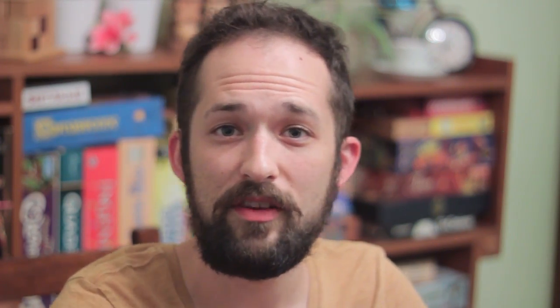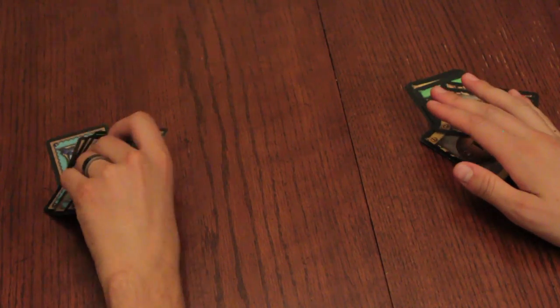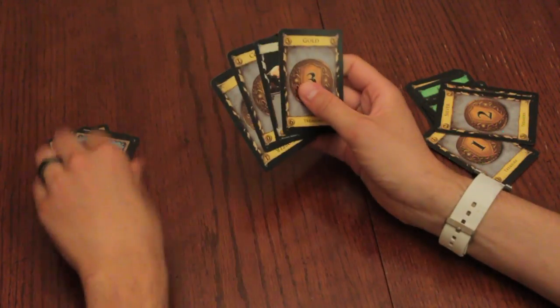In the Cleanup phase, place all the cards in your hand and play area into the discard pile, and draw a new hand of five cards.